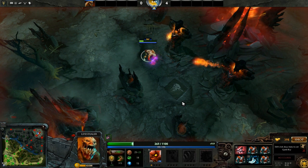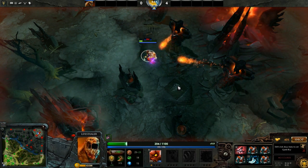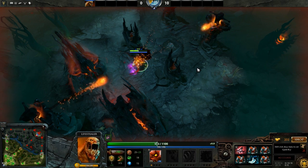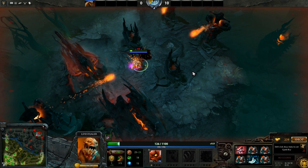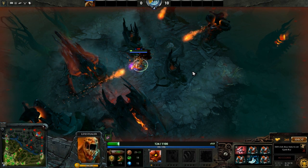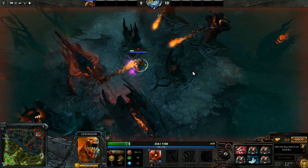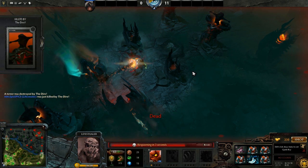If you want to go more advanced, take damage from two sources, such as two towers — this way timing becomes more important. Finally, the most advanced level is three tower hits. With three tower hits you have a much smaller window of opportunity to toggle your armlet, making the drill much harder. If you can toggle consistently here, then most likely in an actual game you'll be able to toggle off a lot of different damage sources.